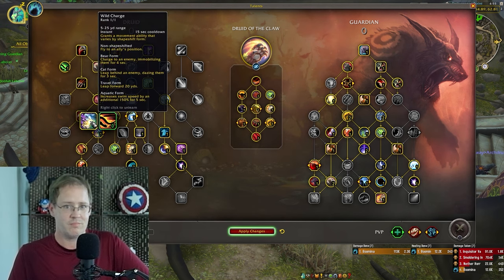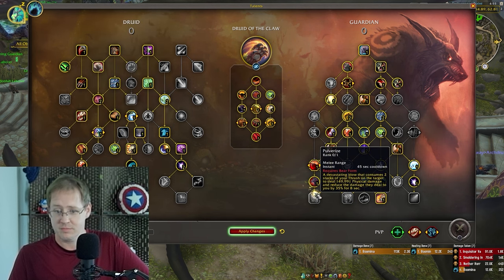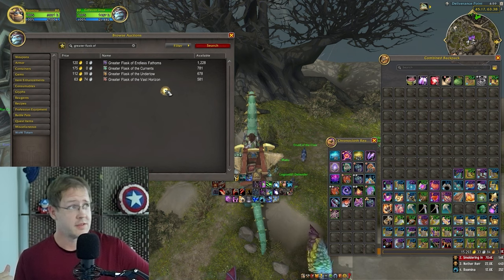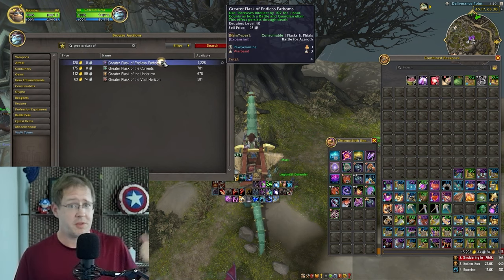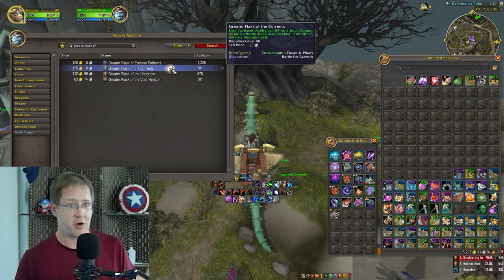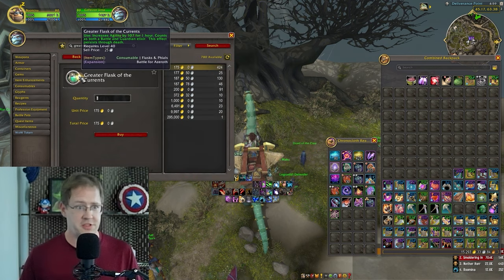Additional things you can do to give yourself a better chance, sorted by how little time investment it requires: the best flasks are still the Greater Flasks from the Nazjatar patch 8.2. The druid one is Greater Flask of the Currents — this comes out to about 70 Agility or so in the tower.